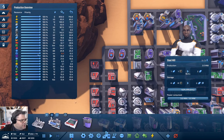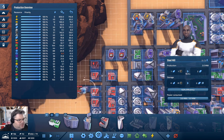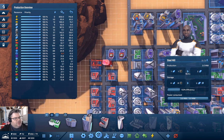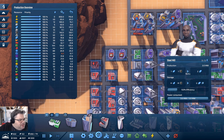What do we need for the neural processor? 150 steel. So we need more steel. That is accumulating, so there's that.